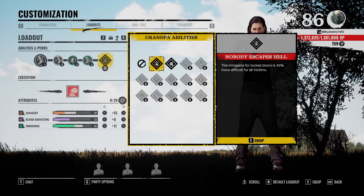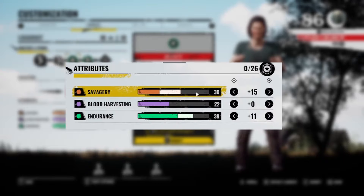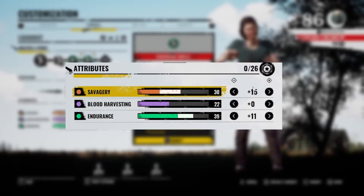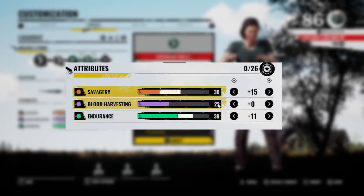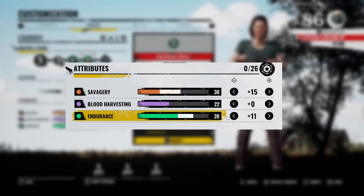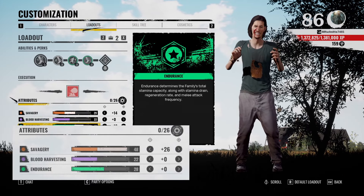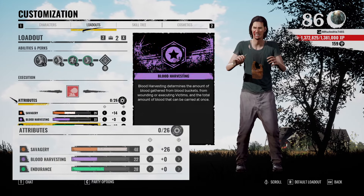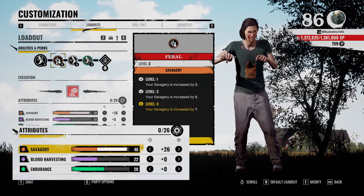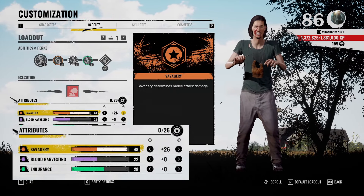For grandpa perks, I'm taking Nobody Escapes Hell. For attributes, I like to go for a balanced build between Savagery and Endurance — 11 points in Endurance and 15 points in Savagery. You can experiment yourself if you want more damage or more Endurance; it's just a matter of preference. For me personally, having around 40 Endurance really does the trick of not running out of stamina too fast. My second loadout is for Family House, where I swap the Scout perk for Feral and run maximum damage, because the map is so small I like to go full damage there.